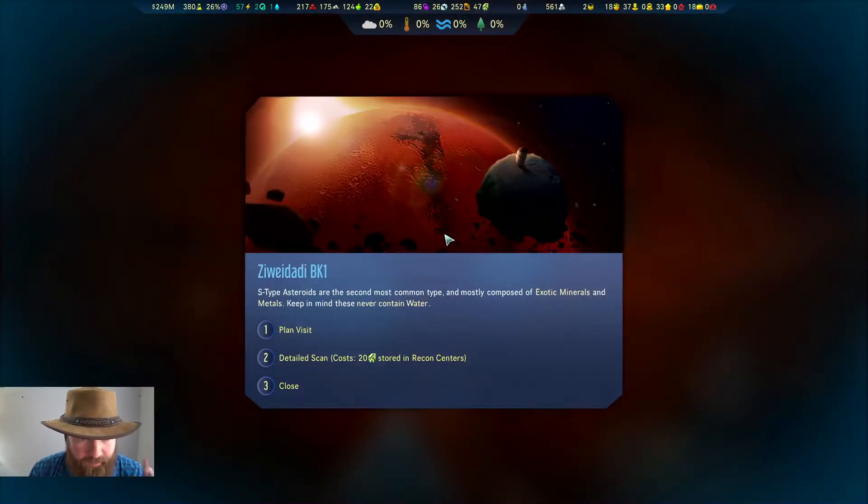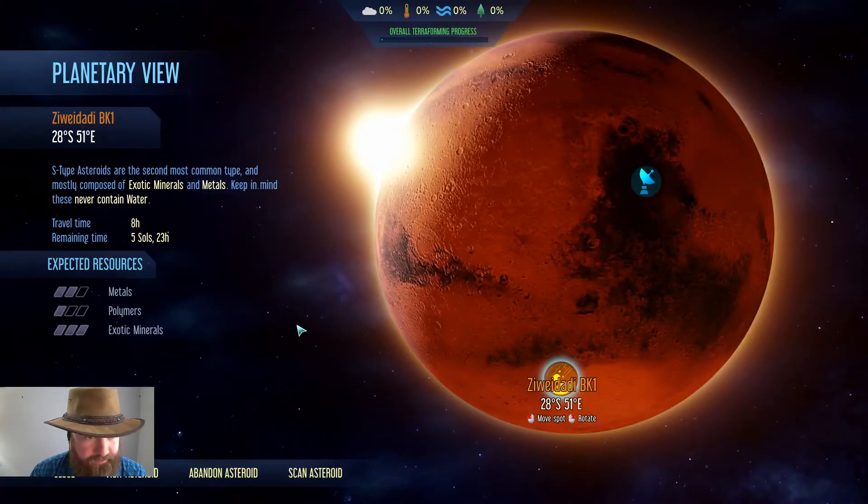Asteroid! An S-type. Asteroids are the second most common type, mostly composed of exotic minerals — which we want — and metals, which we don't care about. They never have water. Let's plan a visit — very excited. So potentially some polymers too.